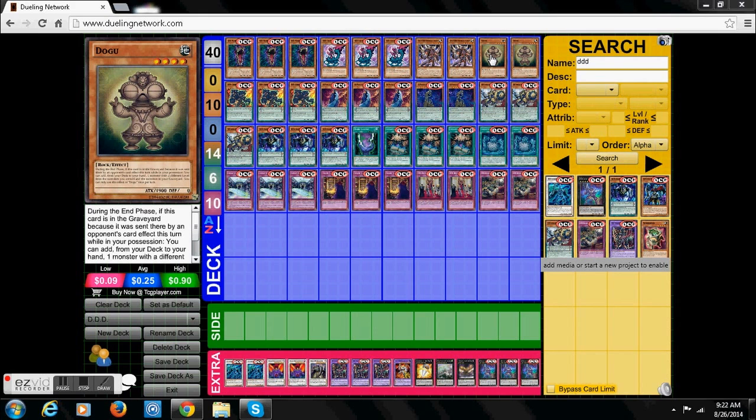Now, we have Duga. The reason why Duga is in here is it's a rock with 1900 attack points. During the end phase, when it gets destroyed by your opponent's card effect, you get to add a monster from your deck to your hand that is the same level as one you control or in your graveyard. Now, since Pendulum monsters go to the extra deck, I figure it actually gives you a pretty good shot of adding another Pendulum monster even late in the duel. He still has that 1900 attack points — great for the Dark Fusion that I put in this deck.